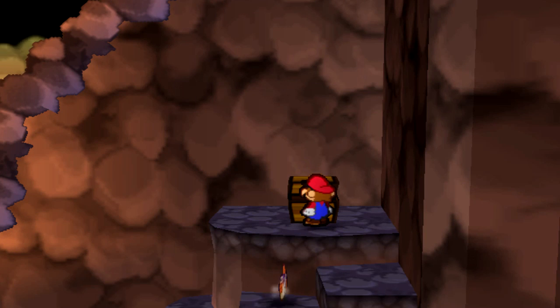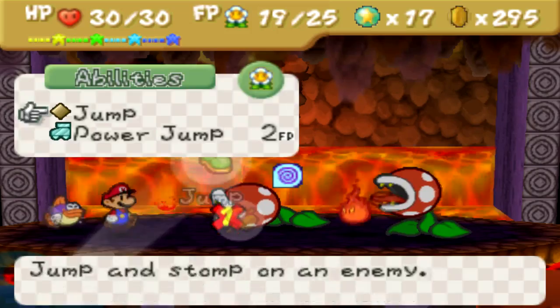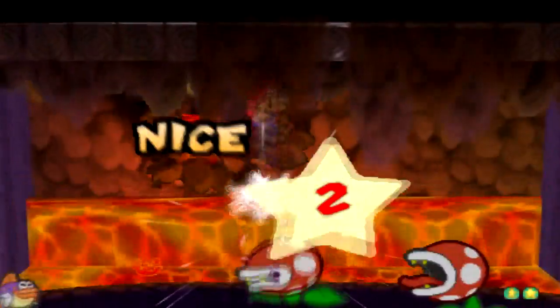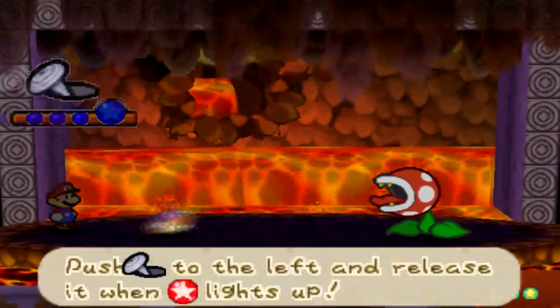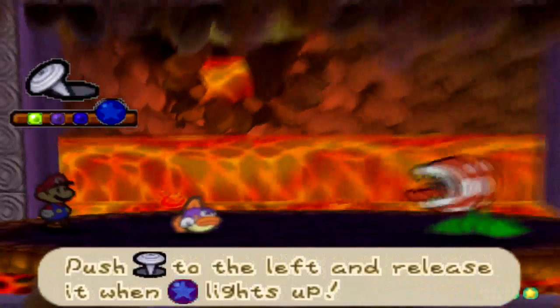Dizzy Stomp — there's another useless badge, at least to me. I decided to use Dizzy Attack — that's what Dizzy Attack does, it makes him dizzy for one hit. Look at him! I love that face. It took me a little while, but I was definitely able to learn the timing of their poison attacks because those things are so annoying. I can't stand those attacks.